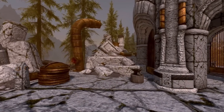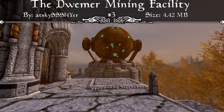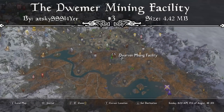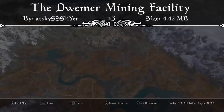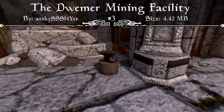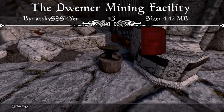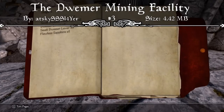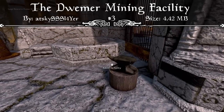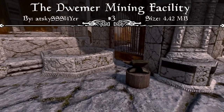Coming in at our number 3 spot, we have a brand new way to efficiently mine in Skyrim without actually doing any mining yourself. This is the Dwemer Mining Facility mod. As you walk up to it, there'll be a book teaching you how to rebuild the facility since it starts run down and destroyed — you'll need Dwemer materials to get things up and running. This mod actually gives purpose to all the Dwemer items you find in ruins: the struts, plates, and all the miscellaneous things that previously had no final use in the base game.